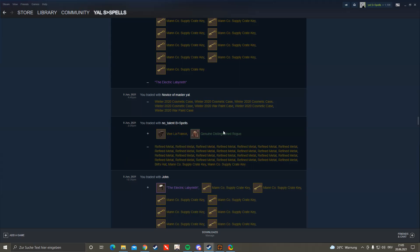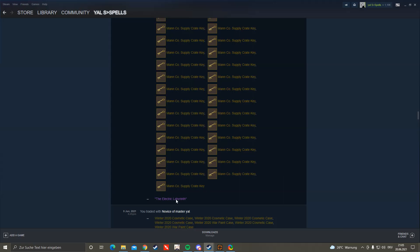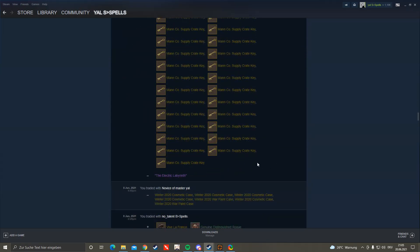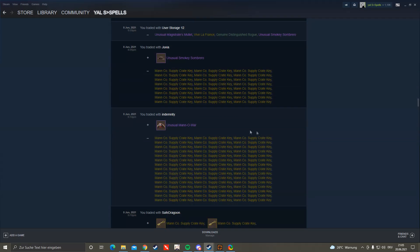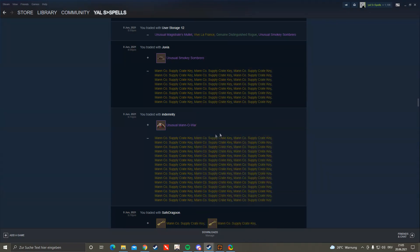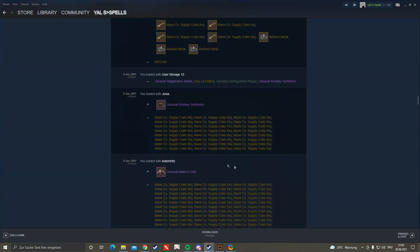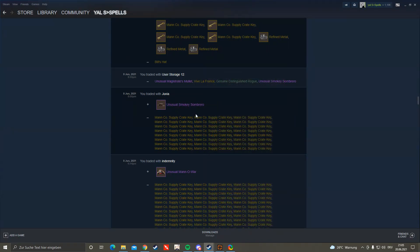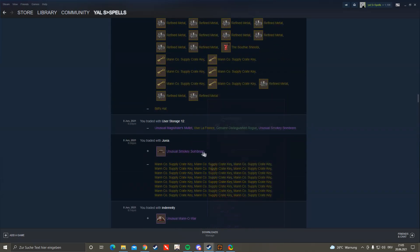Then I traded my build set with two keys for those two items at 2.5, which actually wasn't a good deal at all because one of them sucks. Sold for 42 or 41 — probably 41, but buy orders were really low back then. Then I bought a Mana War for one key above buy orders, 45 keys with Scorching Flames, and another one for some ref above buy orders.